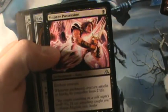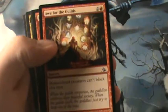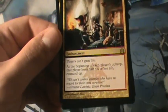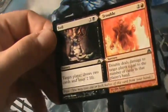And then we get a Sinister Possession, two Rakdos Clue Stones, Awe for the Guilds, Punish the Enemy, a rare Havoc Festival — players can't gain life, and at the beginning of each player's upkeep that player loses half their life. This is actually pretty good but its mana cost is high. A Morgue Burst times two, and then Toil and Trouble.